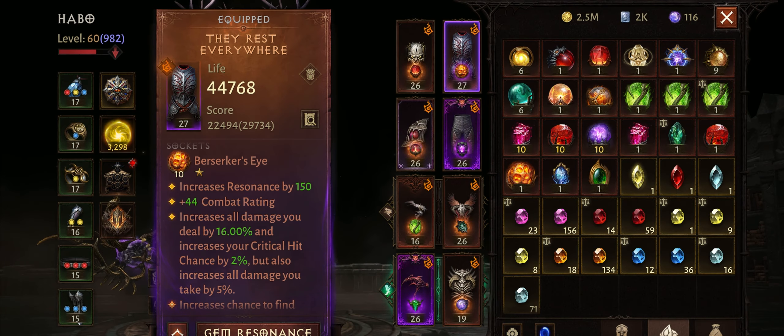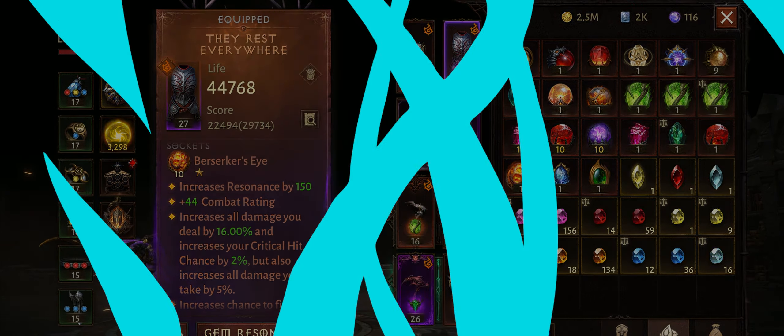Now let's talk about one of the best 1 star gems in Diablo Immortal — Barzalker's Eye. This one increases all damage you deal by 16% and increases your critical hit chance by 2%, but also increases all damage you take by 5% at rank 10. That makes it a perfect gem for PvE, and you can also use it in PvP if you are a damage dealer. It might not be good to use with tanky classes in PvP.